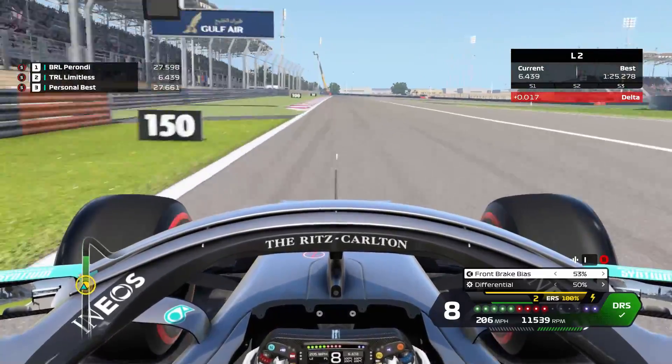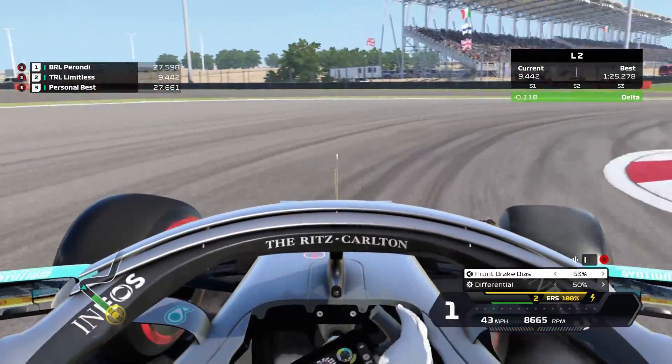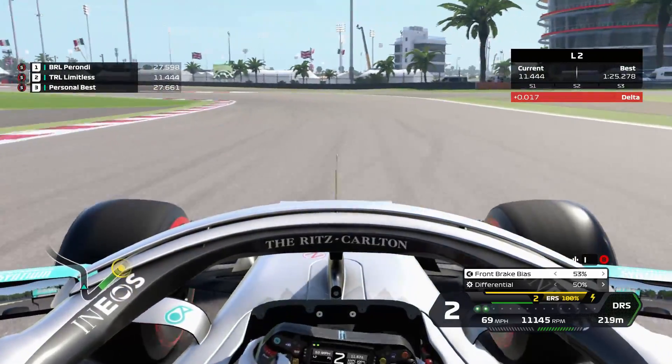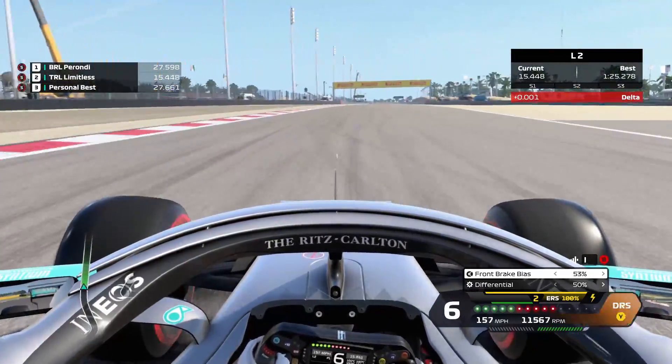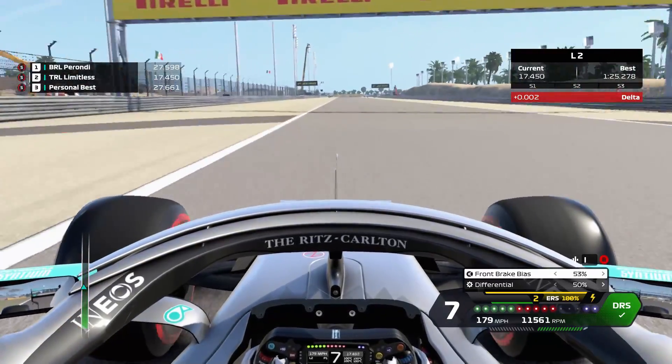Very heavy braking zone, brake all the way in a straight line. It doesn't matter if you overshoot the corner a little bit — it's all about the speed for the left-hander and getting the throttle as early as you can. Stay nice and tight before getting on the new DRS line.